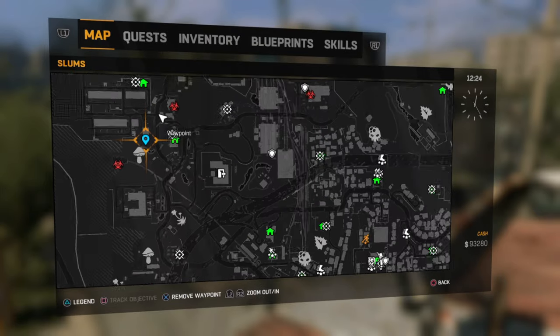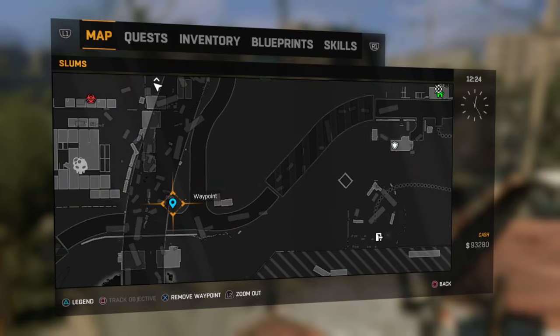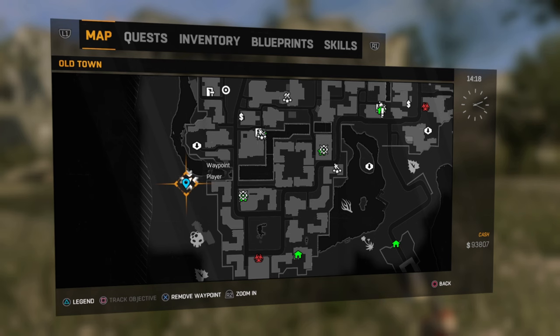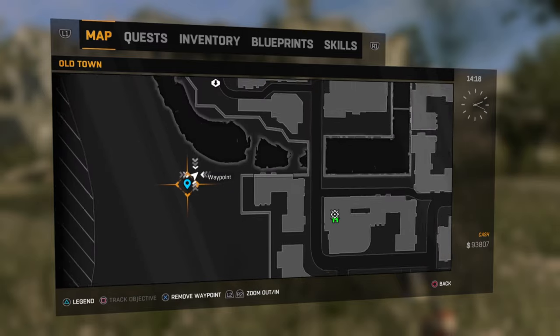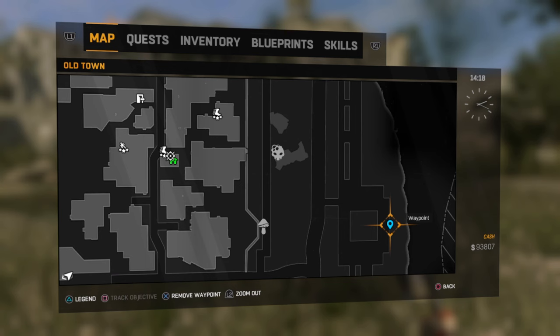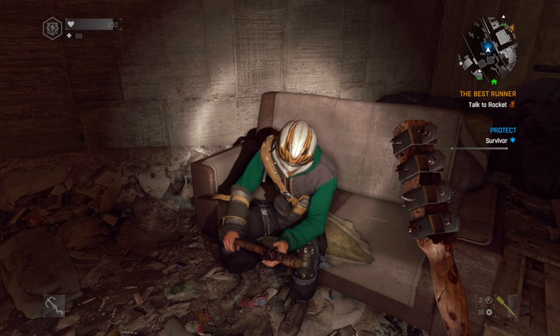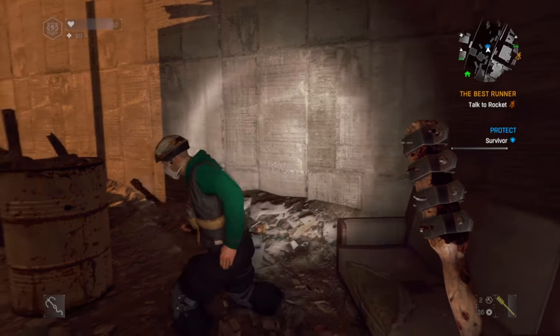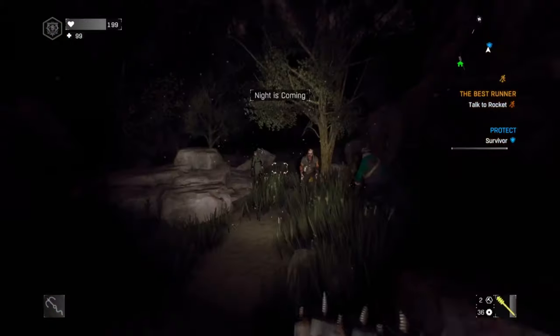From what I understand, these types of encounters only happen after completing the Pit mission in the main campaign, so unfortunately you won't be able to take advantage of this perk until after that point in the story. There are twice as many spawn points in the Slums than there are in the Old Town, so technically that's going to be where you're more likely to find a blue shield mission, but how often you'll come across one is not an exact science.